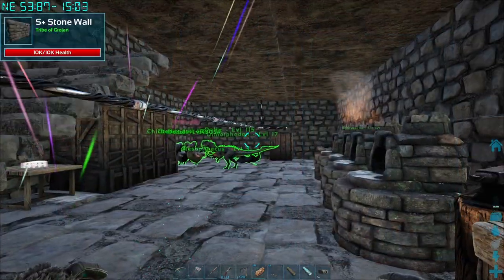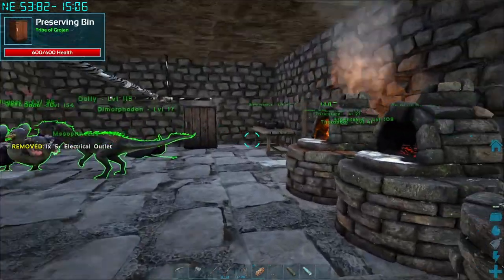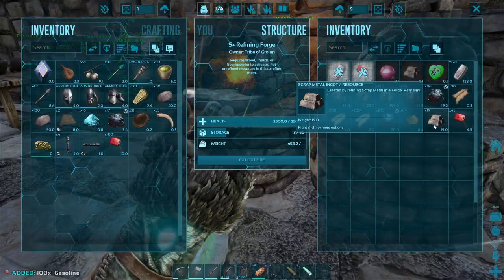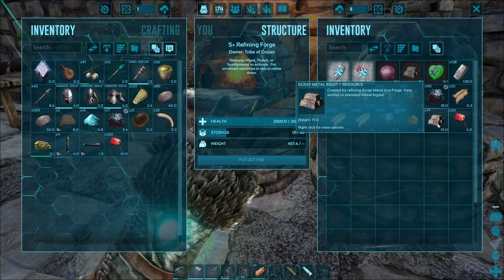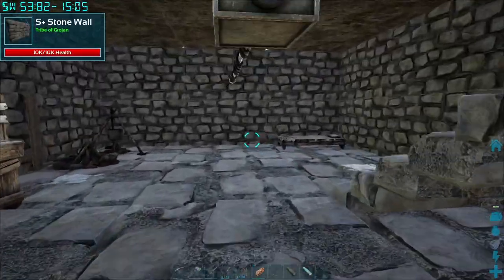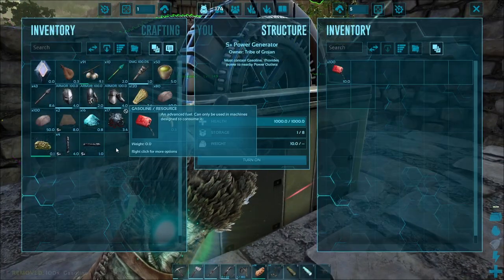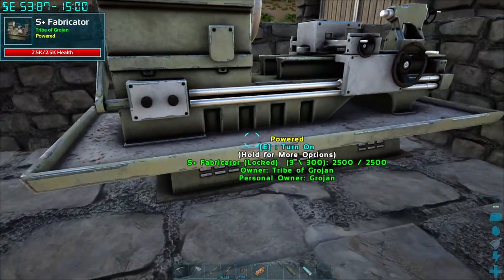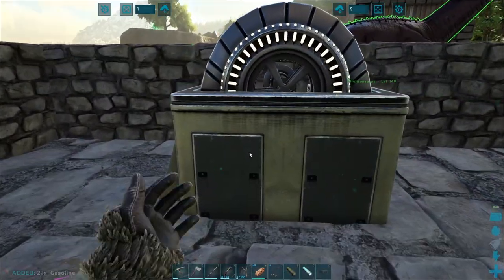I only made one of these for now. If we get one of them and stick it on there and get some fuel. Scrap metal ingot, created by the fire — very similar to standard metal ingots. So we need to go upstairs and put that in there. I'll just live with the wires. Turn on. Do we need to power this on anymore? No, it's powered. So we can take the gas out of there — might as well just put it in that, because it's going to use it anyway.